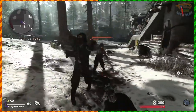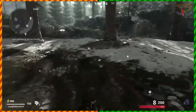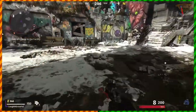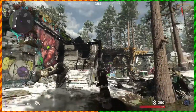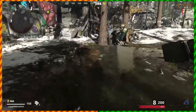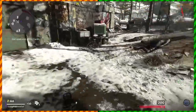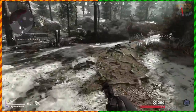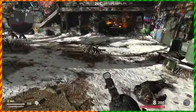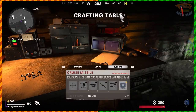Both the Cruise Missile and Chopper Gunner function similarly — when you pull out the control computer, zombies will ignore you, so you don't have to worry about going down. It's great to have when you're camping in case you get in a bind. If you're using Ring of Fire instead of Ether Shroud, you can just use your Chopper Gunner, they'll ignore you, and then you can annihilate all the zombies and the Megaton whatever is down there.